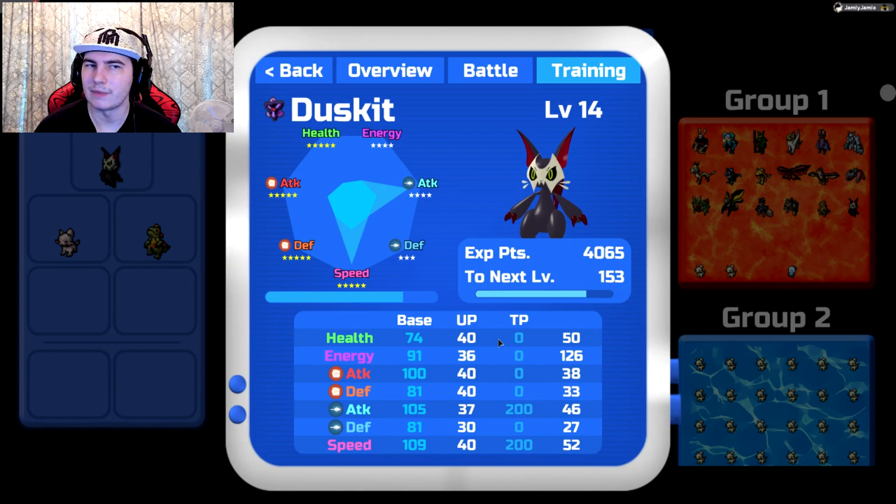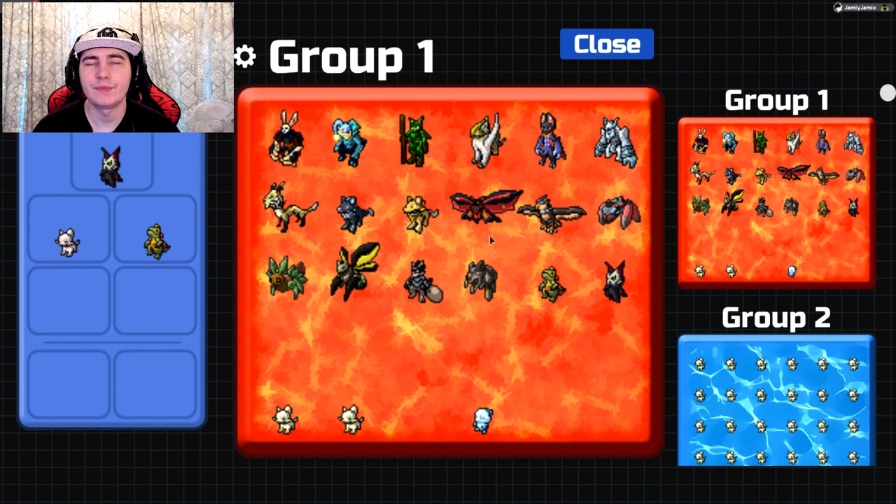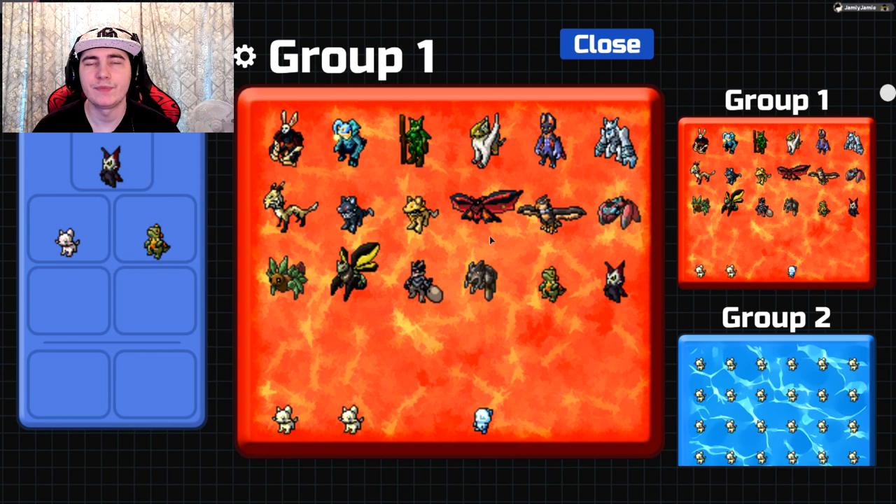That's pretty much all of the Lumions in the game covered. I have planned videos talking about every hidden ability in the game and every single Lumion's moveset — what you should run. This video was just talking about the stats and what to train them in, and I'll go into more detail in future videos covering movesets, hidden abilities, and so on.